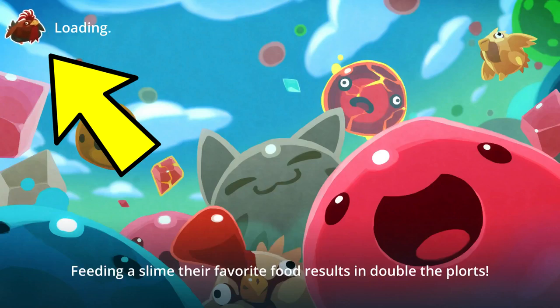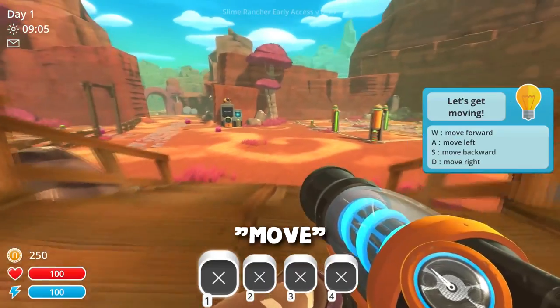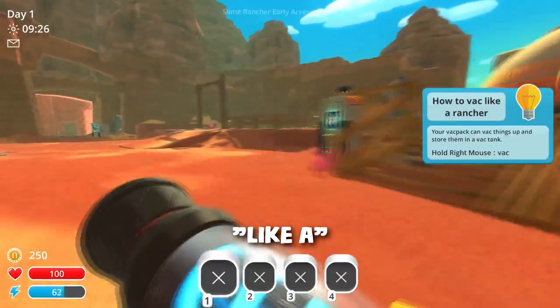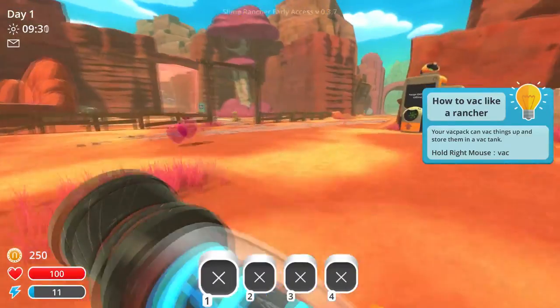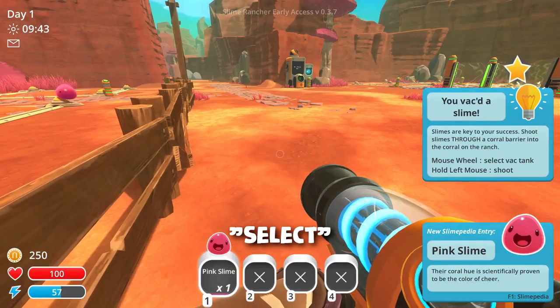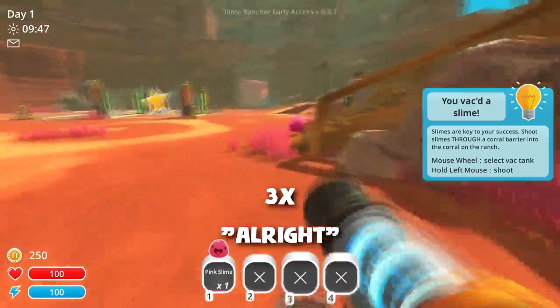I like that chicken — I like chicken in general. Let's get moving: move forward, left, backward, and right. How to vac like a rancher: your vac pack lets you vac things up and store them in a vac tank. Hold right mouse to vac — select vac tank, all right.